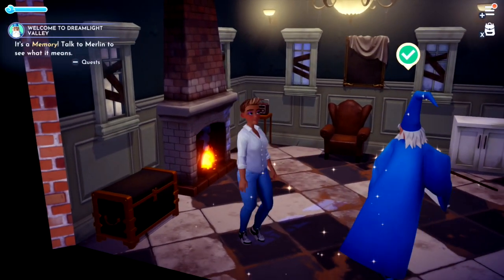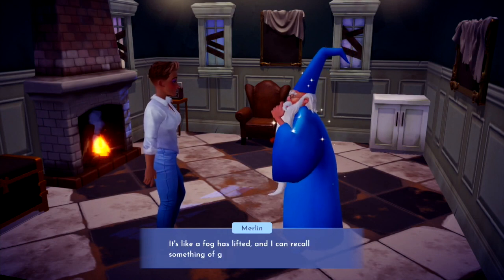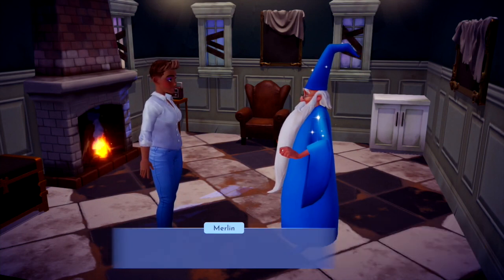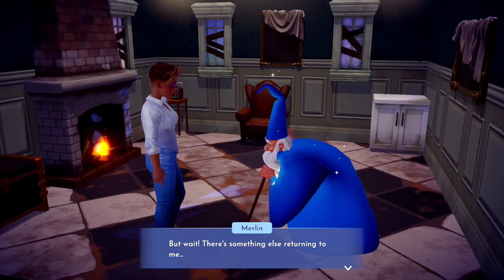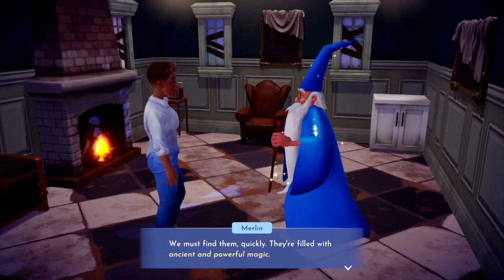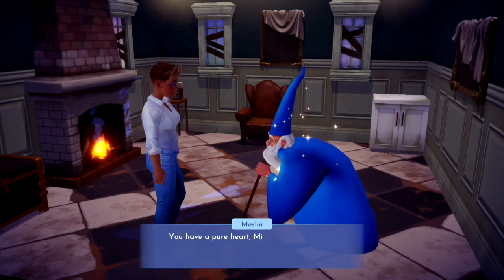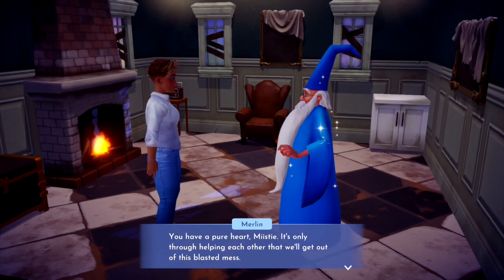Where'd Merlin go? There he is. The glowing orb you pulled from the nightthorn — it's a memory. It's like the fog is lifted and I can recall something of great importance. Mickey Mouse and I were at the Dream Castle, and we left something there — something important. Let's go find it. That's the spirit — of course I can't remember what it was. But wait, there's something else returning to me. When our ruler left, the royal tools were lost, scattered throughout the valley. We must find them quickly — they're filled with ancient and powerful magic.